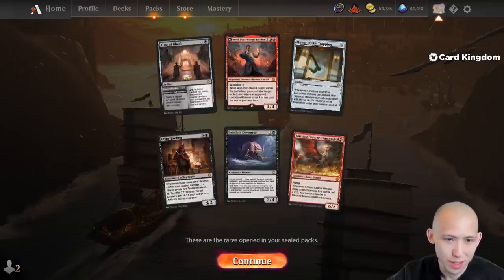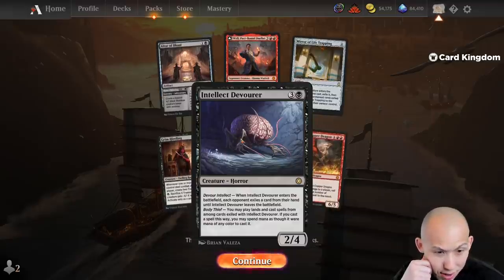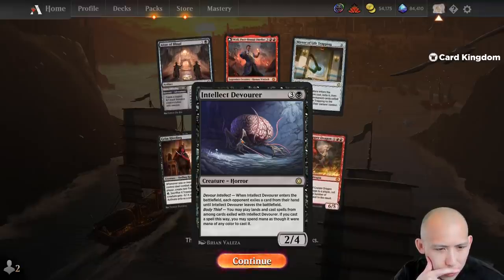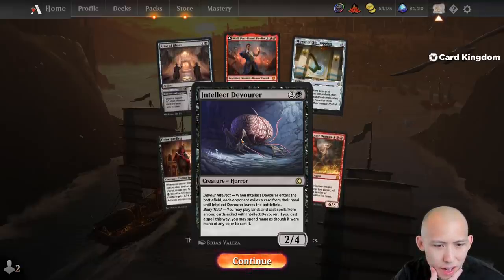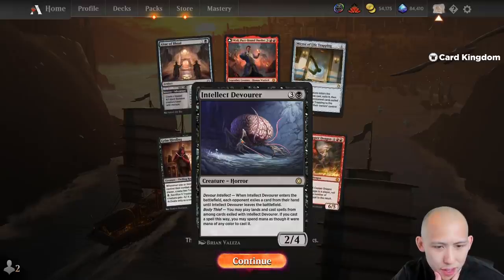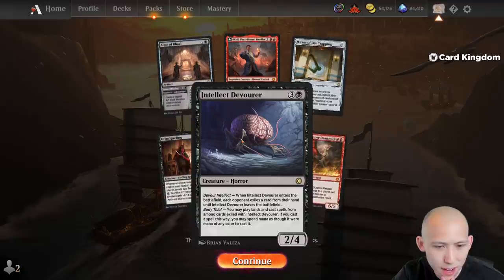I don't think I've ever seen the Intellect Devourer — 4 mana, 2/4. When it enters the battlefield each opponent exiles a card from their hand until this leaves the battlefield. You may play lands and cast spells from one card exiled with this; if you cast a spell this way you may spend mana as though it were mana of any color.